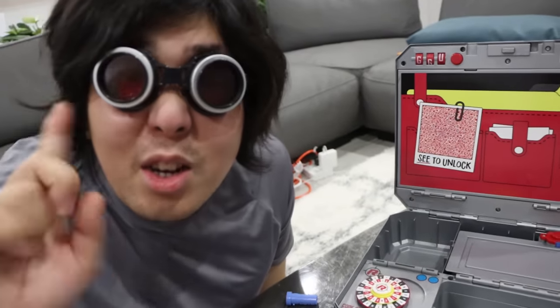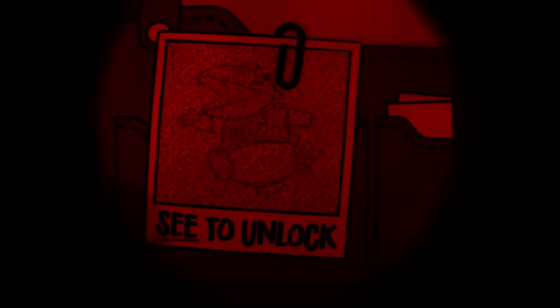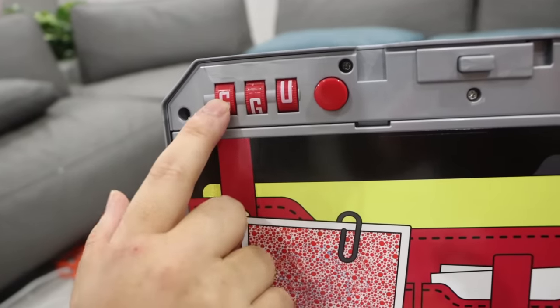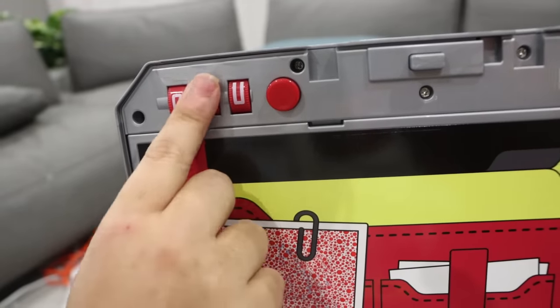Guys, you know what I see? Right here — it's a seat to unlock. Before I couldn't see anything, but with this goggle I see 'Gus.' What does that mean? Oh, it must be this. The code to open this compartment — the answer is Gus, because I see Gus there.